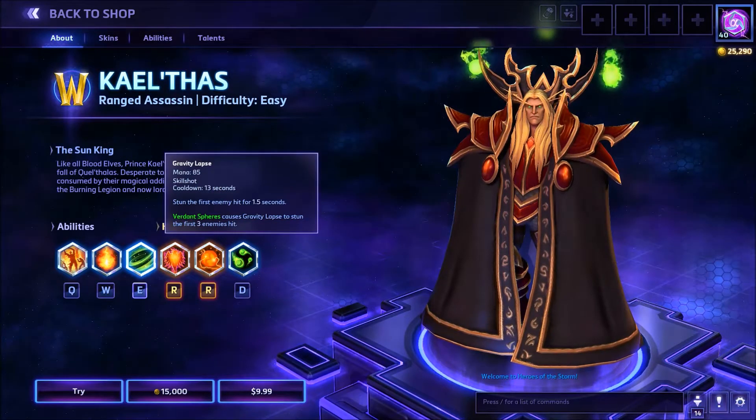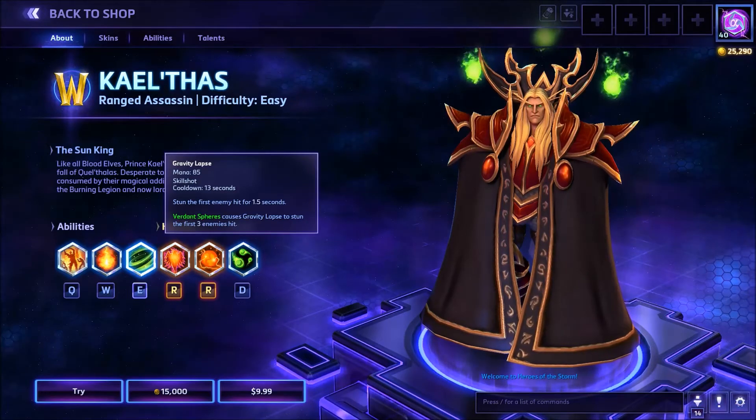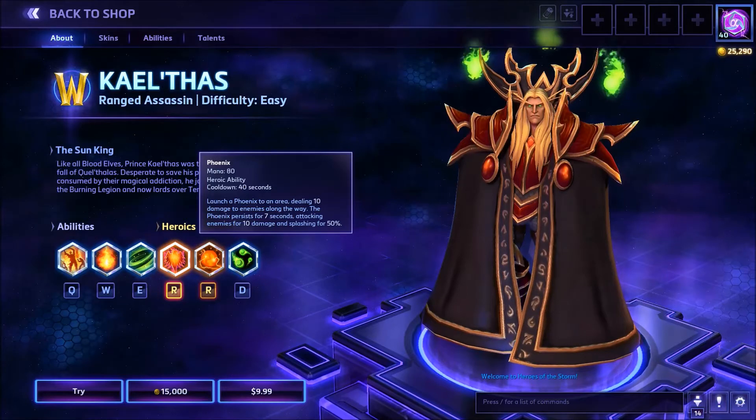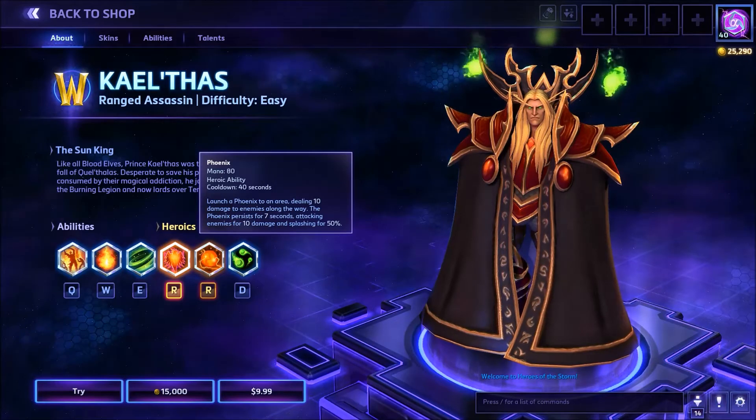The E ability is Gravity Lapse. It costs 85 mana, cooldown of 13 seconds. It will stun the enemy for 1 and a half seconds, and they sort of float in the air and look cool when it happens. Your heroic ability options are Phoenix, which costs 80 mana. The cooldown is 40 seconds. You summon a Phoenix to the area, and it does a ton of damage and just kills everything around it.